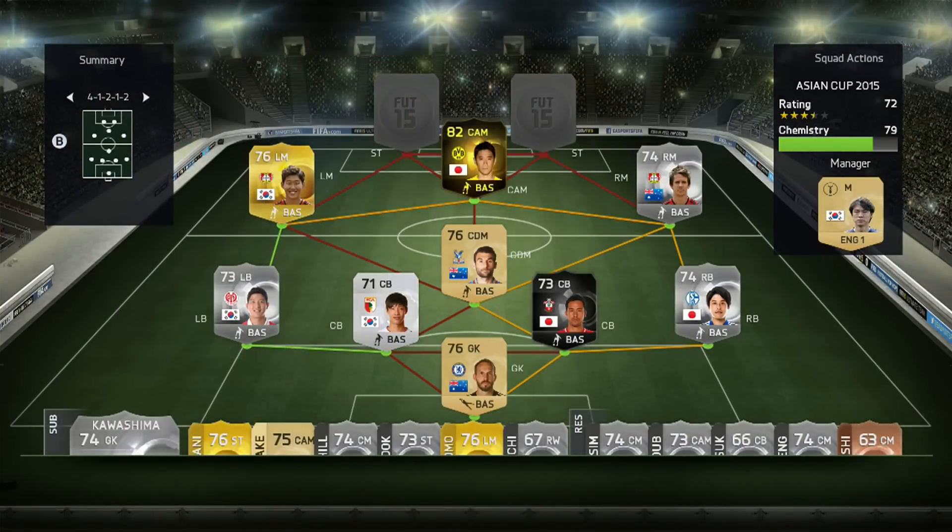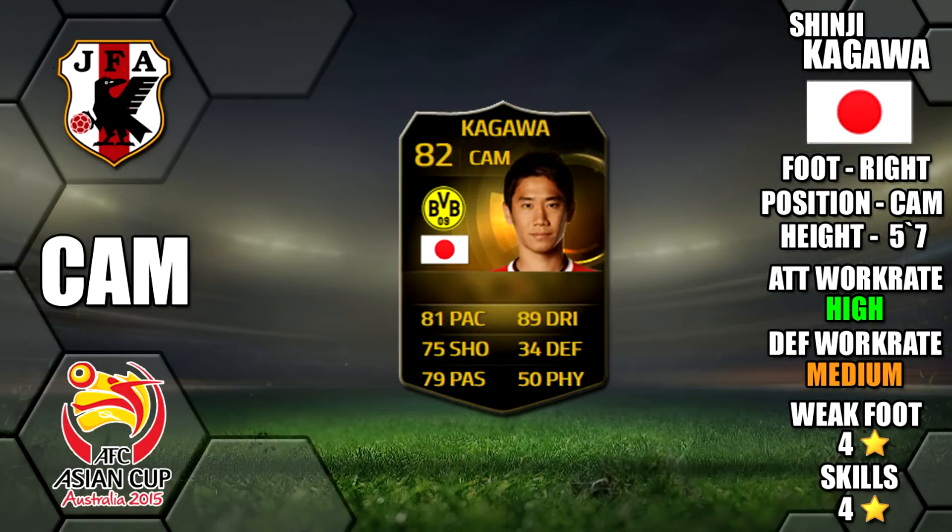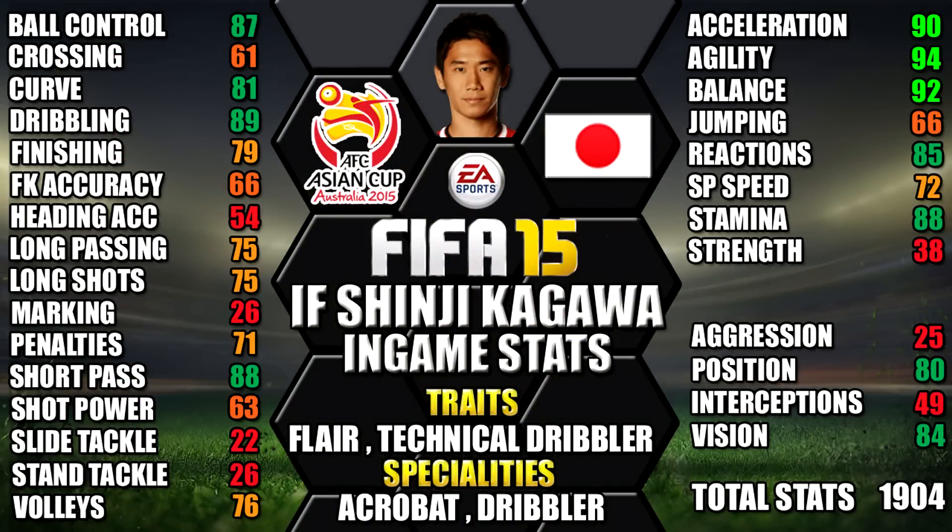At CAM we have Inform Kagawa of Japan. He's right footed, five foot seven tall, has high-medium work rates, four star weak foot and four star skills. His standout in-game stats are his 94 agility, 92 balance, 90 acceleration, 89 dribbling and 88 short passing. He also has the flair and technical dribbler traits, plus the acrobat and dribbler specialities.